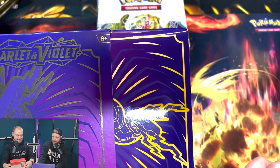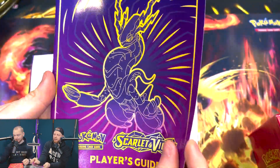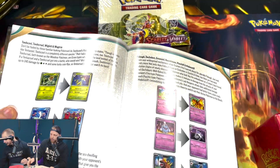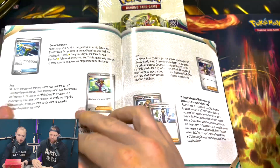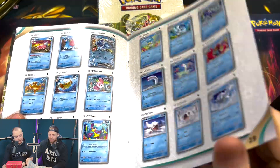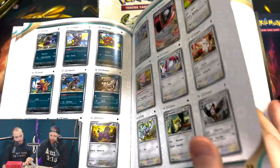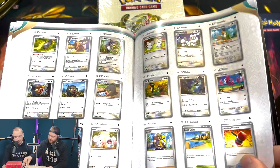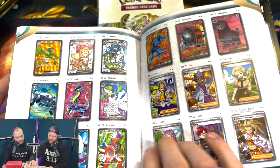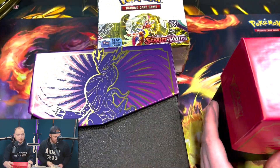We've got one each of the new ETBs, which come with nine boosters — don't know why nine. We're doing Scarlet versus Violet. The Player's Guide in the ETBs gives us a list of all the available cards. The cards have changed from a yellow border to a silver border, which I think I like. Also, there's a guaranteed hollow in every pack now — still don't know how I feel about that. And there is no pack trick; there's an energy at the back of the pack.